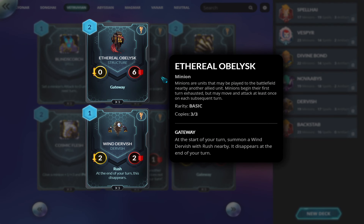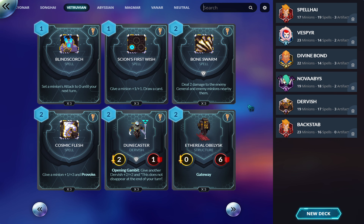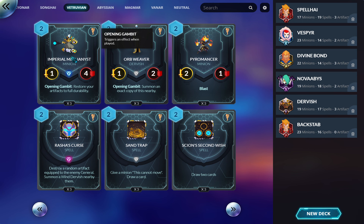Obelisk — zero/six, Gateway, meaning it spawns a Dervish around it in one of the open squares at the start of your turn. It can be frustrating to place correctly for value, but for two mana getting a repeated 2/2 to keep summoning over and over can be very strong. They have a lot of Dervish synergy, so I think it goes in most Vitruvian decks as one of their really good two-drops.